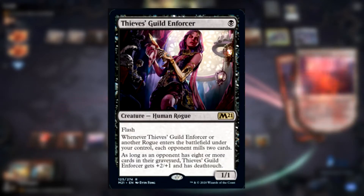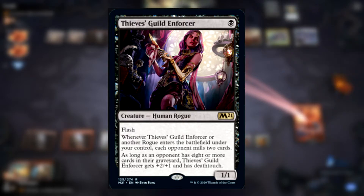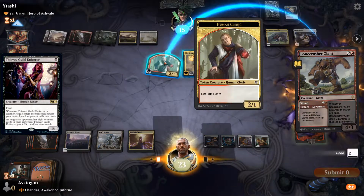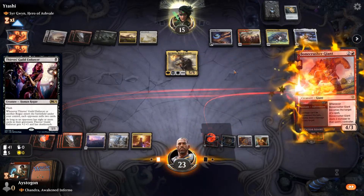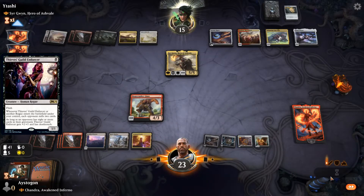Next up we have Thieves Guild Enforcer for one black, Human Rogue. When Thieves Guild Enforcer or another Rogue enters the battlefield under your control, each opponent mills two cards. As long as an opponent has eight or more cards in their graveyard, Thieves Guild Enforcer gets +2/+1 and has Deathtouch. This card by itself isn't too helpful — for one mana you'd have to cast this four times or have four other Rogues to trigger the milling to reach its effect, which is pretty weak.